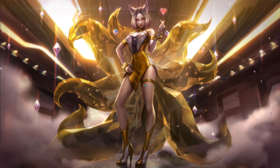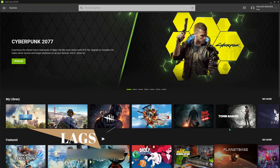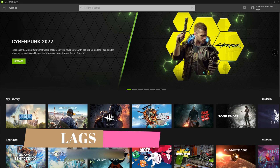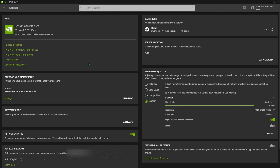The second thing I'm going to show you is fixing lag. Open up GeForce Now, make sure it is updated to the latest version, and go to your settings. I'm going to show you the universal fix.